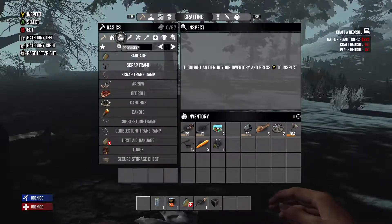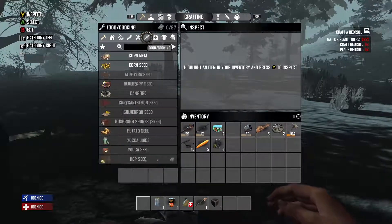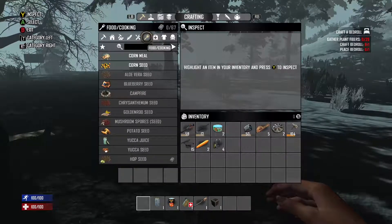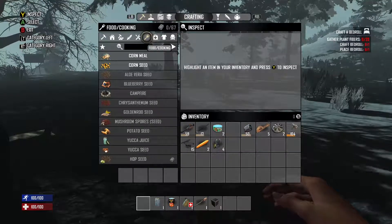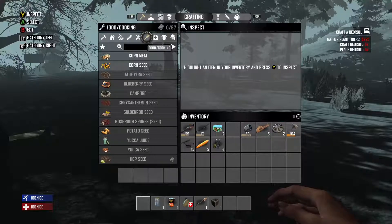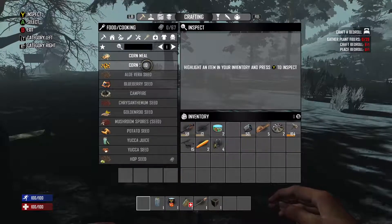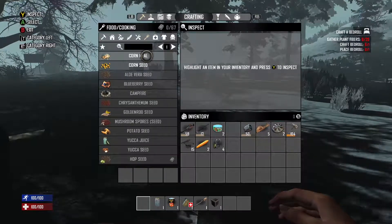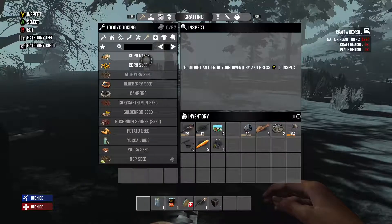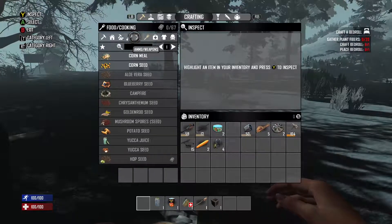I suggest going through these tabs — you have decorations, clothes, medicine, and food. You can craft most foods. For example, cornmeal is used to make cornbread, which increases your wellness. Corn seeds let you plant and grow corn to eventually make more cornmeal and cornbread. There are also tools — bob wire fence is a good defense option.